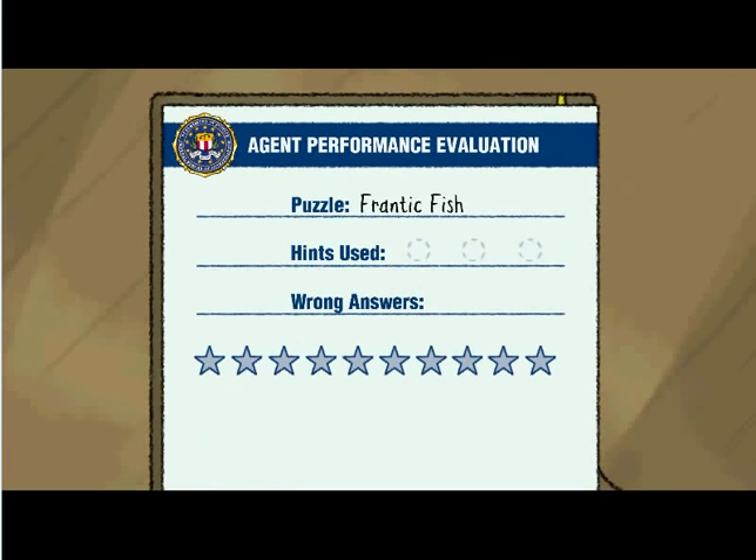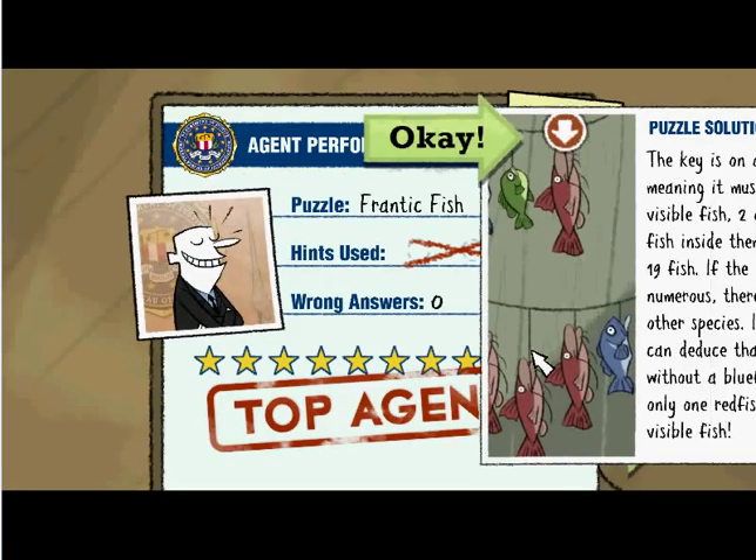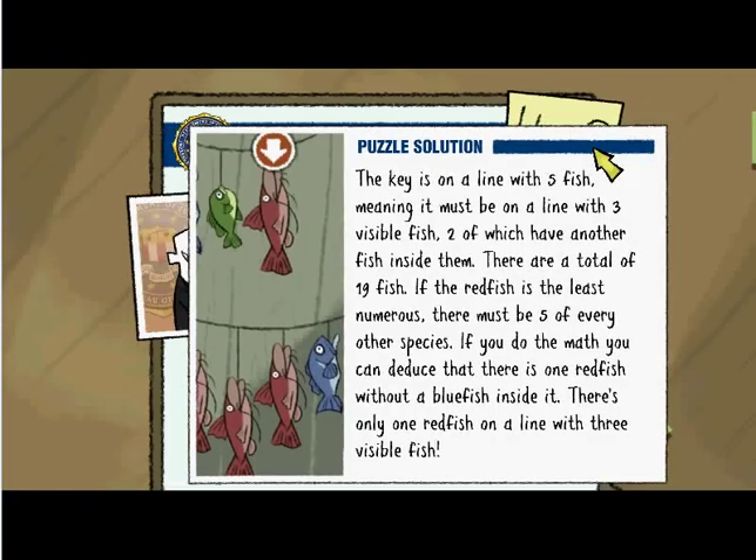I'd hate to think we have to send this one off to the FBI for evaluation — we'd be dead by the time it got back, even at $75,000 a pop. This should explain it: the key is on the line with five fish, meaning it must be aligned with three visible fish, two of which have another fish inside them. There are a total of 19 fish. If the redfish is least numerous, there must be five of every other species. If you do the math, you can deduce that there is one redfish without a bluefish in it. There's only one redfish on the line with three visible fish. Bingo.